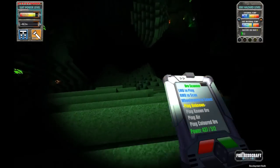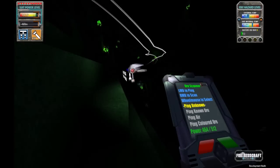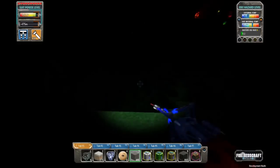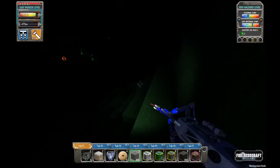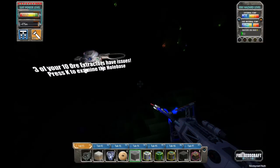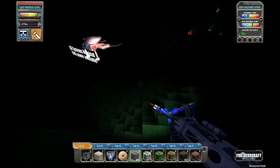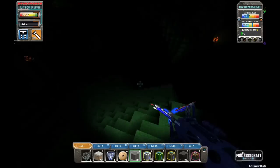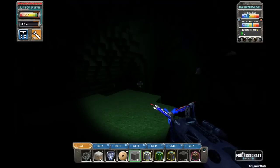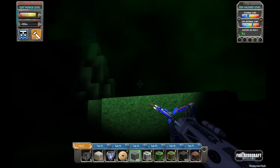I want to make my way down carefully because I don't want to die down here. That would not be ideal. Let me check on Arthur's power. Three of my 10x door — how much power do you got? I don't want to explore too much further, because once he runs out of power, things start to get dangerous. So just another quick look around. These caves really do kind of go deep.